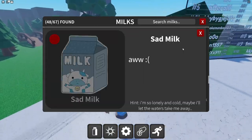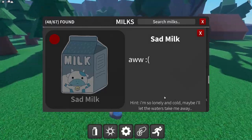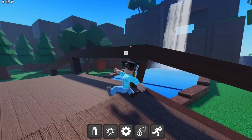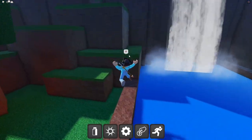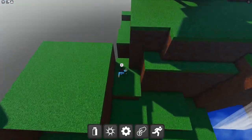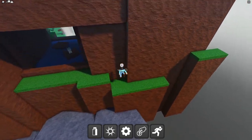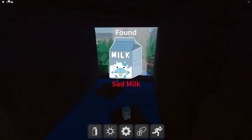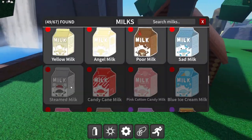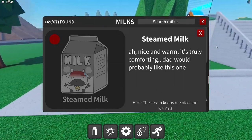Sad milk — 'I'm so lonely and cold, maybe I'll let the waters take me away.' That sounds like it's close to the waterfall. I remember seeing a milk over there. The sad milk is secured.